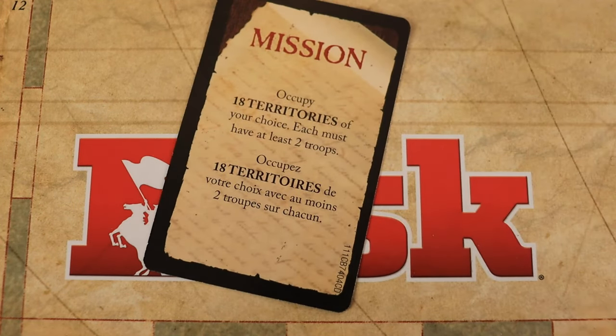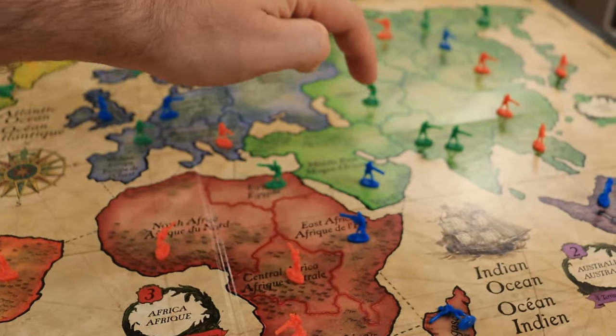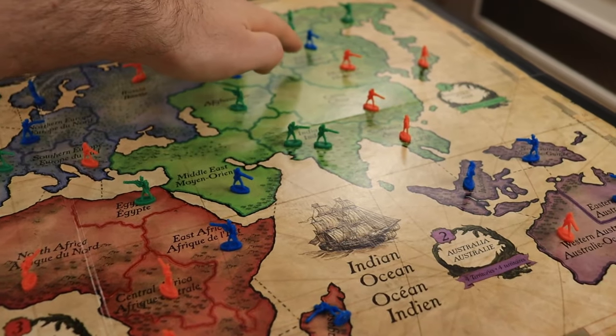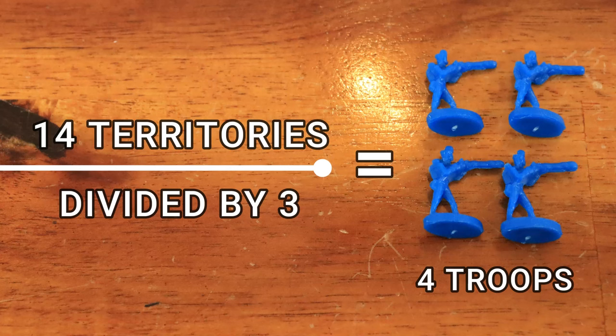The object of the game is to be the first player to complete their secret mission. At the beginning of your turn, count the number of territories you occupy and divide the total by 3, ignoring any fractions. For example, if you occupy 14 territories, you receive 4 troops.